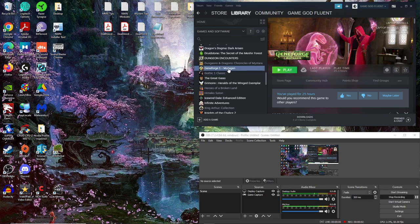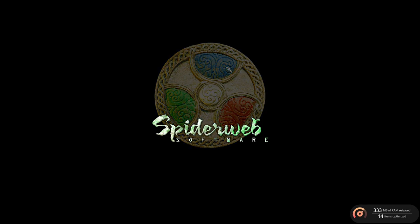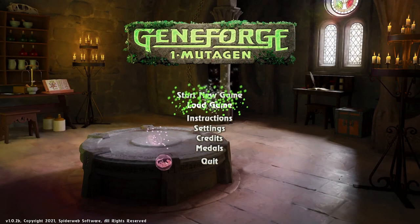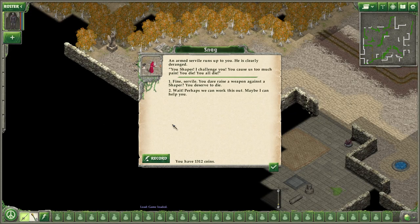Hello everybody, thank you for joining me. This is GameGodFluent, bringing you episode 33 of Let's Play Gene Forge 1 Mutagen. 25 hours played thus far, and hopefully nowhere even near the end — and I don't think we are. We're at Eastern Qasg, and we're about to talk to Snag and explore more of these Qasg areas, so let's talk to Snag.